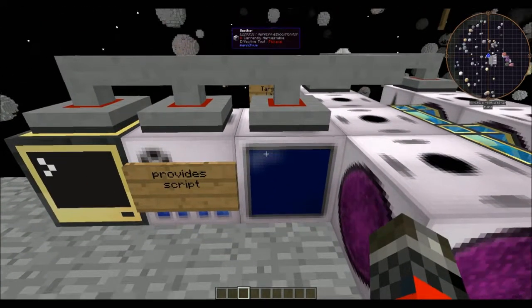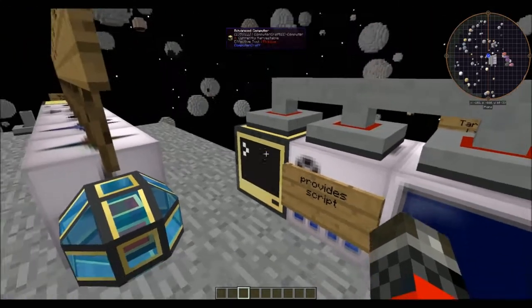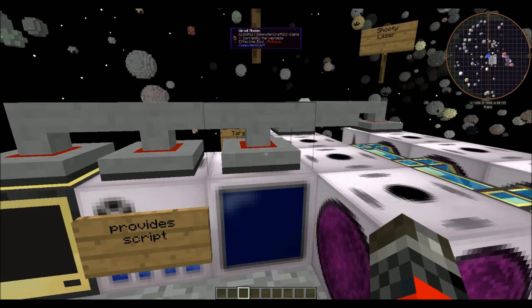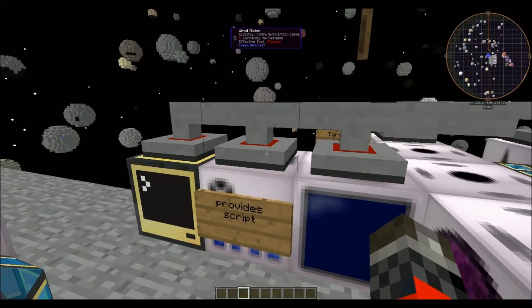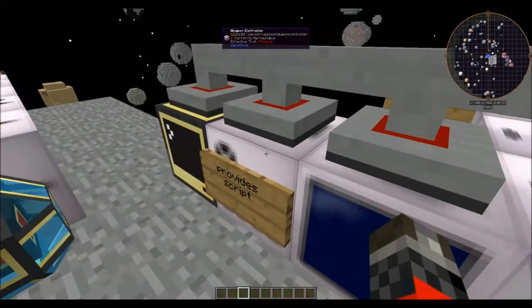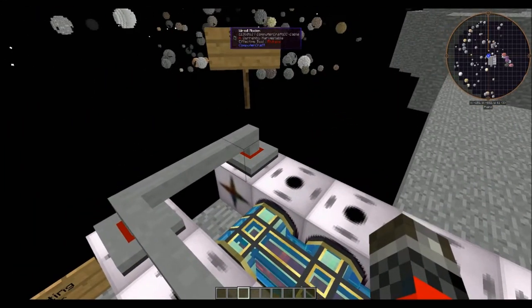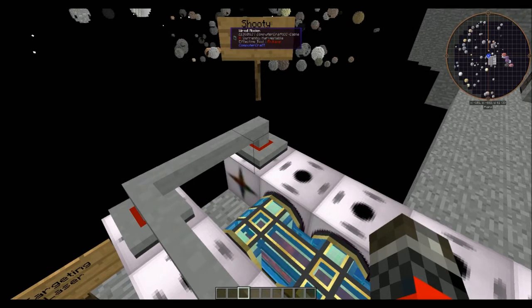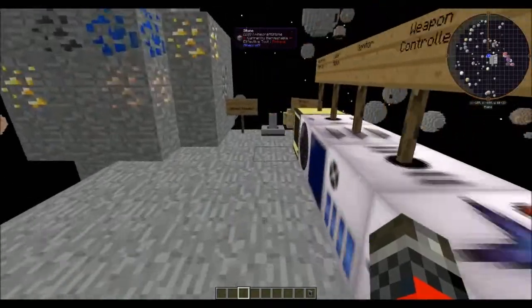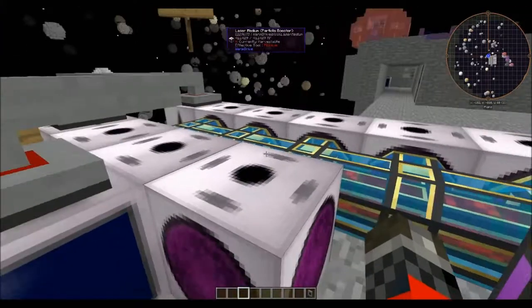Some of the things you'll need are the monitor, the weapon controller — which only provides a script to the computer on how to operate all of this stuff. A bit confusing, but easy once you get the hang of it. On the top I have everything wired together: the computer, weapon controller, monitor, laser cam, and laser — all with wired modems. Note that they are red on top. Red rings around them mean that they are on. If there's no red ring, that means they are not on. To enable it, all you have to do is right-click on it and it turns on.